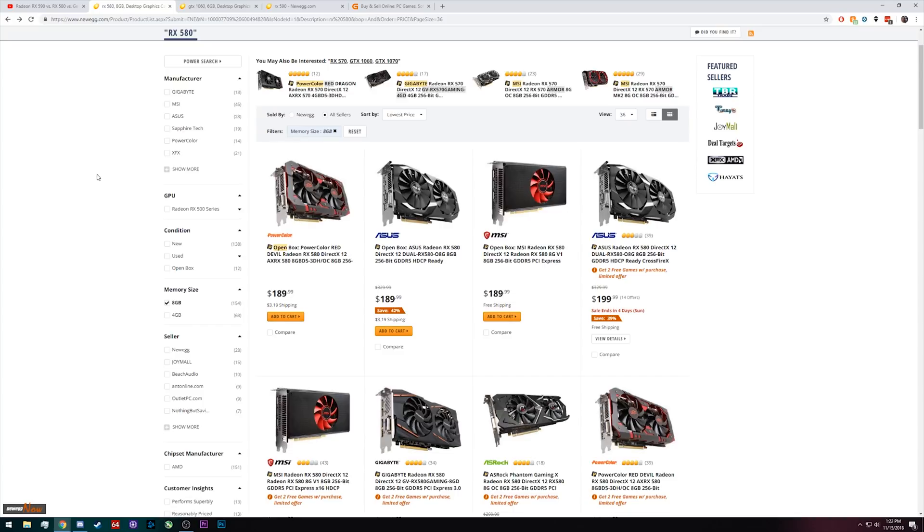Hardware Unboxed's review — which is also where I pulled the chart — recommended that if you really want the 590, just save up the extra money and get a 1070 instead. The performance gap from the 580 to 590 is around 10–15%, but from the 590 to the 1070 is a much larger gap, and the extra price difference you'd need to save is about the same as from the 590 down to the 580.